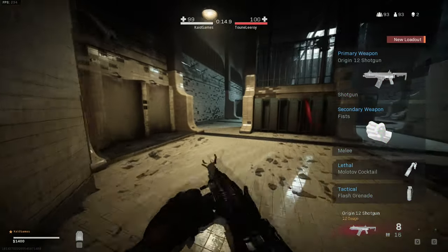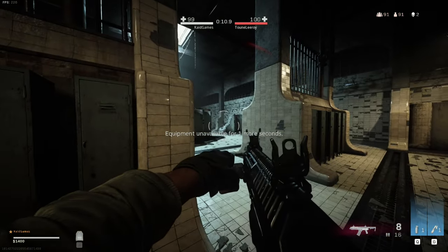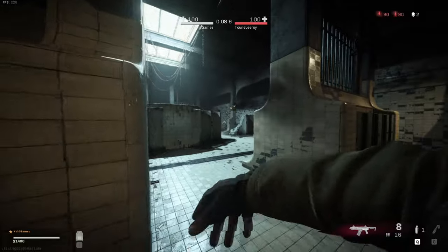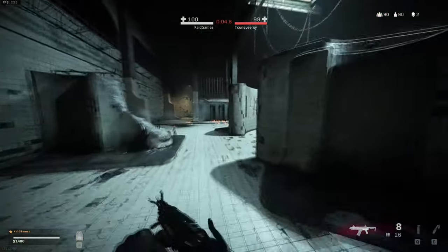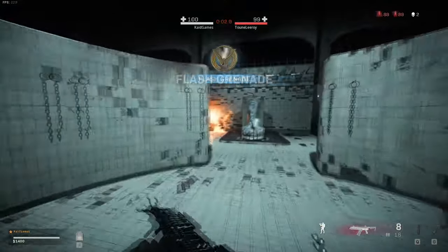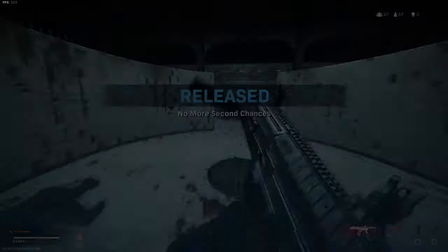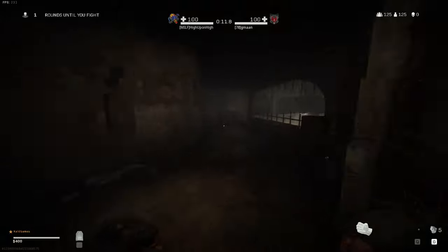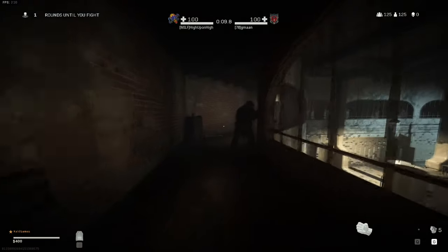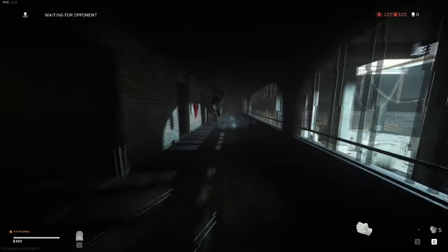Most of the time I see players just trying to run to the next zone and getting backstabbed. The most important thing is to not rush it — at the start, try to play as slow as possible. Then if you're up against a passive player, use both your tactical equipment to find out which side he's on. Once you have that information, you can go around to his back or just wait for him to peek. By using this strategy I have won 9 out of 10 times, so I highly recommend it.